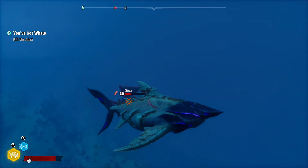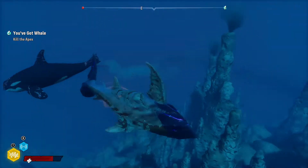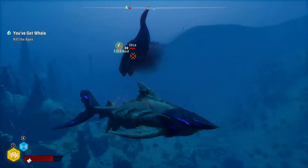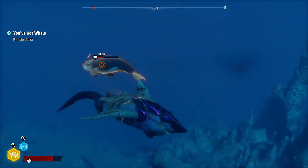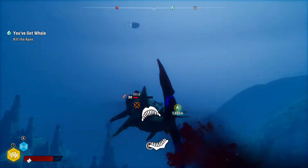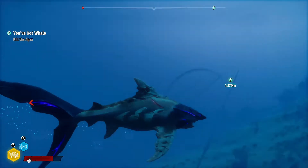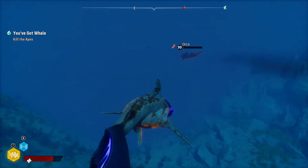You can't expect to bite an orca once and thrash them — you need to lower their health a bit before a thrash is opened. Once their health has been lowered a bit, all you have to do is wait for them to attack, dodge the attack, and they'll start to glow white meaning they are open to thrash. But this will under no circumstance work on the sperm whale — it is impossible to put them in your mouth.